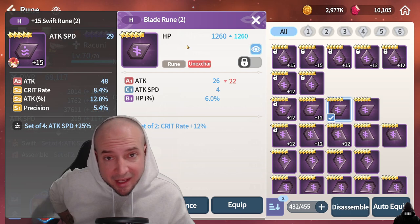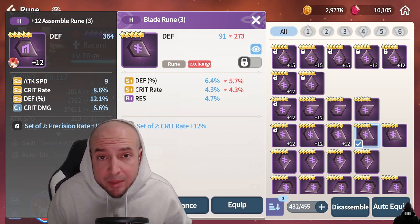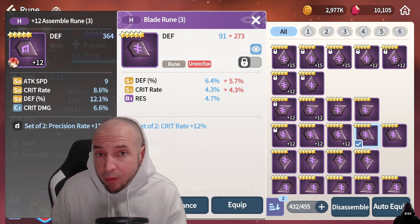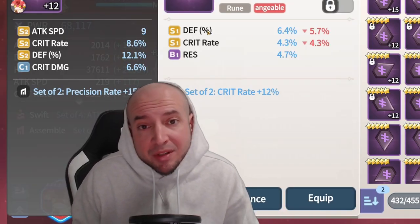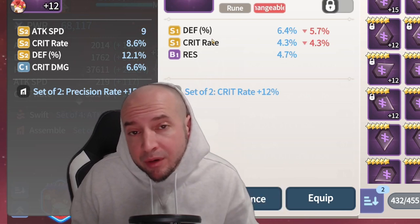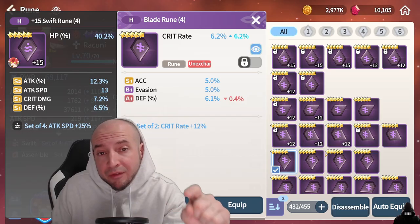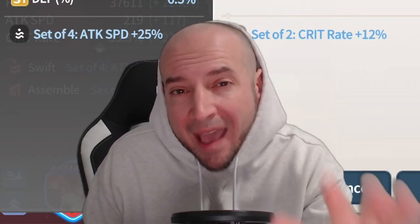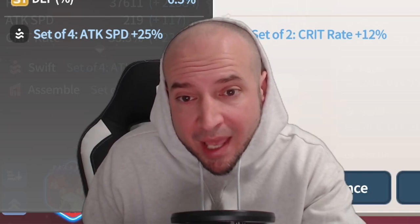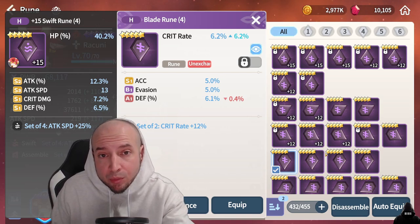For example, this is flat stat HP and I have an HP percent substat. Blade is situationally used on any type of damage dealer — whether attack based, HP based, or defense based. So if you see a main stat percentage with crit rate on a blade set rune, I typically keep it. For crit rate main stat, it might not be bad to use it, but the rune has to have a crit damage substat along with all other substats being beneficial to the monster you plan to use it on.